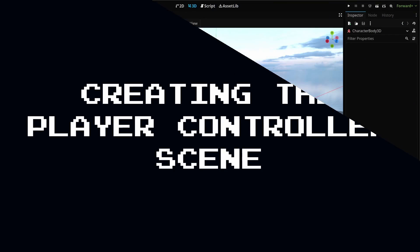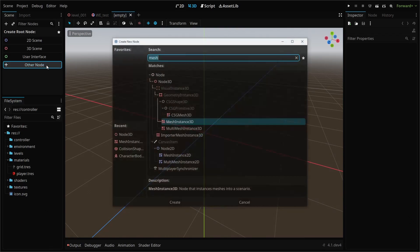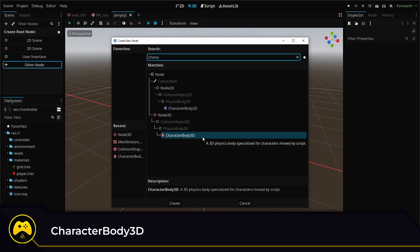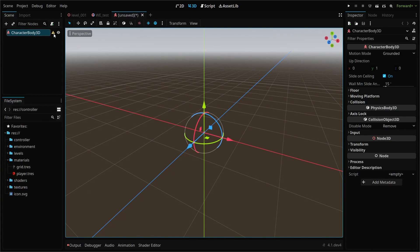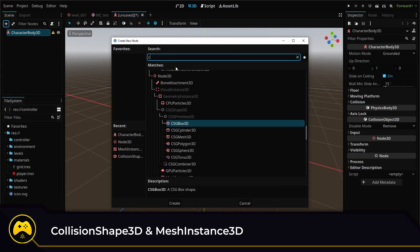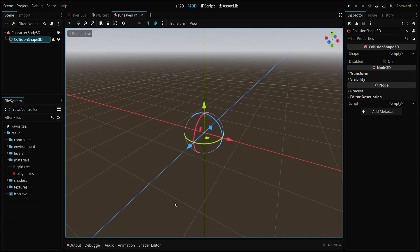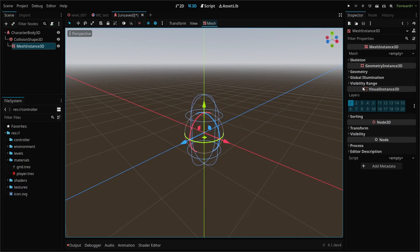With a test level in place, the first step is to create a new player controller scene. When creating a scene, you'll need to set the parent node type. In this case, we'll use the CharacterBody3D node. It has some built-in functionality that will make creating the controller easier, and it's designed for first and third person controllers. Next, we'll add a CollisionShape3D node and a MeshInstance3D node. The collision node will provide collision geometry for our controller, and the mesh will, for now, be a placeholder so we can see our controller placement.